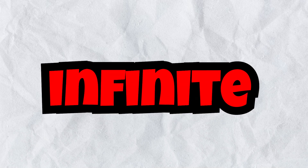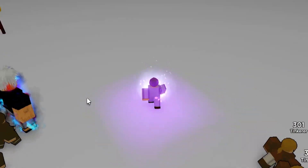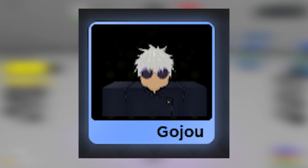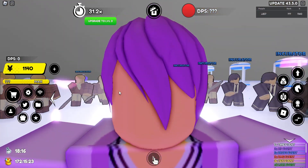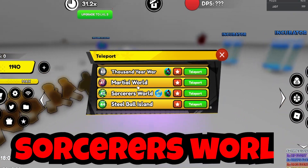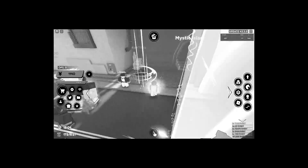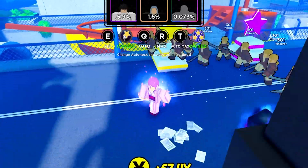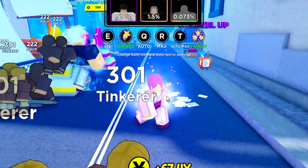Do you guys want to know how to dupe infinite divine fighters in Anime Fighters Simulator? Today I'm going to tell you how you can dupe infinite divine fighters so you can limit break them and get infinite divine passives in the game. First off, you want to make your way to the Sorcerer's World in Anime Fighters and do the defense mode at this world. I usually only go up to about round two because it takes so long to complete.